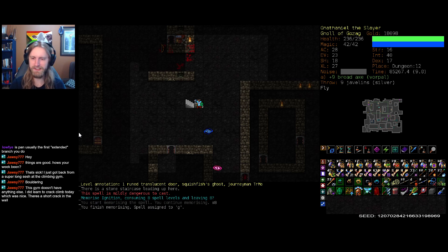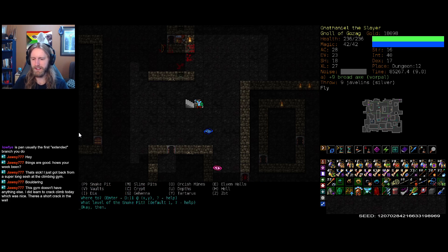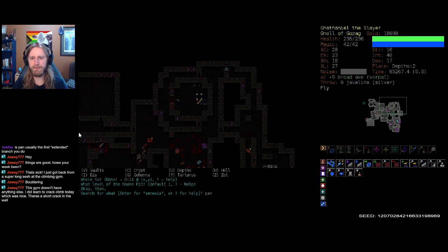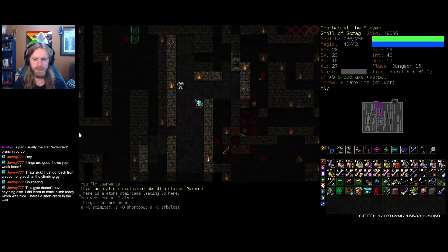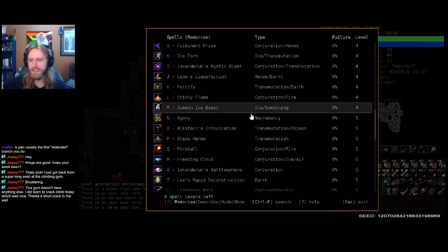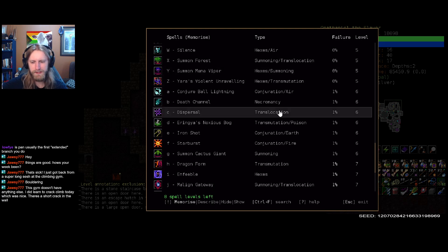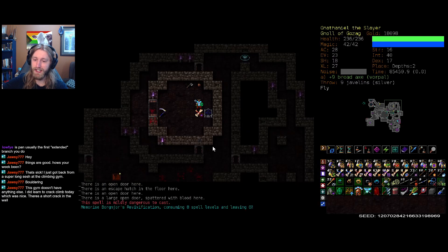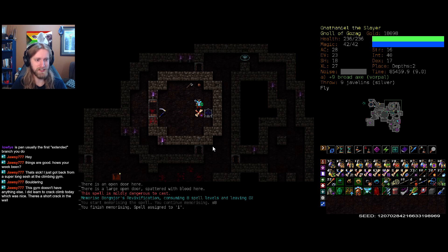My younger sister is really into climbing, so I'd like to get back into it — that's a fun thing we could do when we visit each other. She's out in BC, but every once in a while we like to get together. We did manage to get all the amnesia scrolls we were looking for. We can probably just get ready to head back in. We'll use those freed-up slots to get Ignition, which is what we just did. Is there anything else I want? Revivification is a fantastic little panic button, so let's bring that.